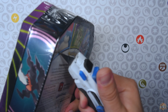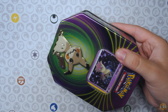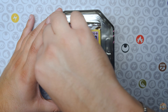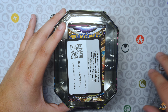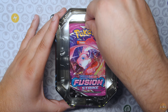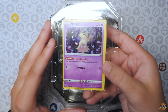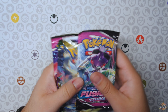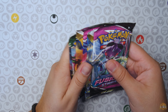Alright, here's the Mimikyu tin. Let's see if we can find another Evolving Skies — that would be the best thing right now. There's the Mimikyu holo — super off-center, by the way. There's the code. Brilliant Stars, Fusion — and there we go, Evolving Skies! Take a look at that Mimikyu though, man — super off-center. Look at that right-heaviness right here, that's wild. But yeah, let's put that back. Alright — six packs total: two Fusion Strike, two Brilliant Stars, two Evolving Skies. You already know we're going to open up Evolving Skies last.